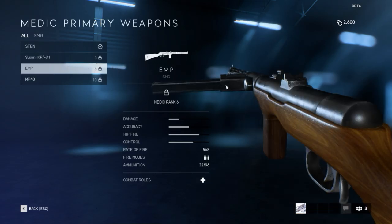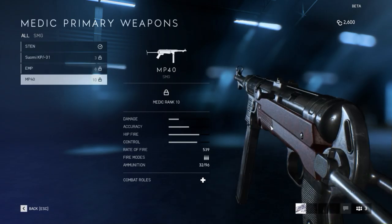770 rounds per minute compared to the Sten's 539 rounds per minute. Then we got the EMP, which is a German machine pistol — 32 rounds sideways, has a metal front grip, not a particularly high rate of fire. And then we come to a later model of German submachine gun, the MP-40 — 32 rounds in the mag, moderate rate of fire of 539. These submachine guns are available only to the Medic class.